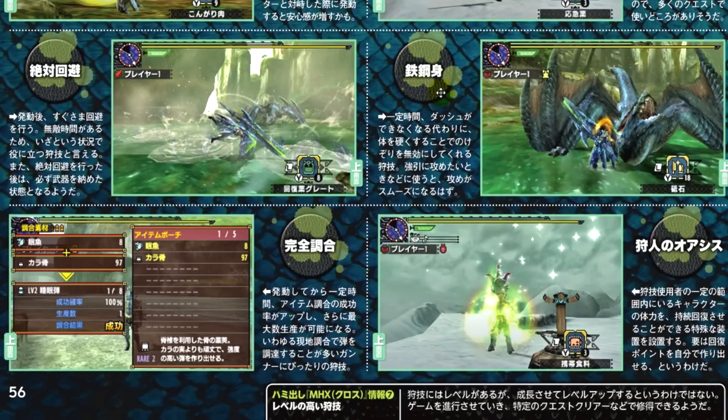The next one is called Body of Steel. When activated, the Hunter loses the ability to dash. However, they will gain a hard body which is not able to be knocked down. This will be good for times that you want to force yourself in and perform combos without being interrupted by flinching attacks.